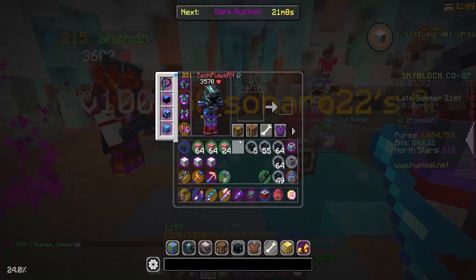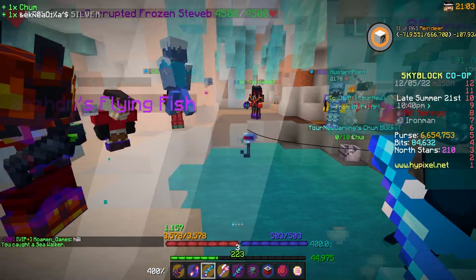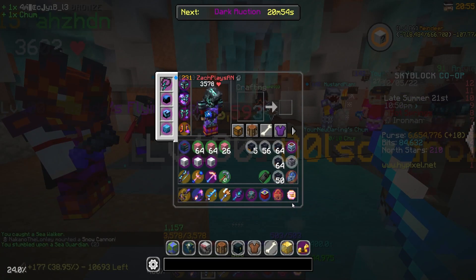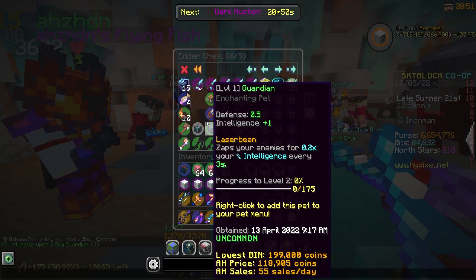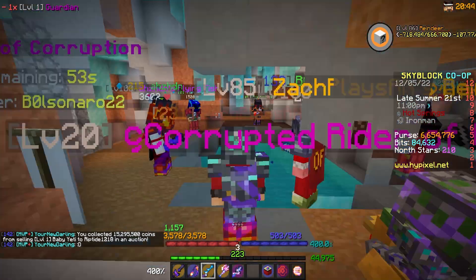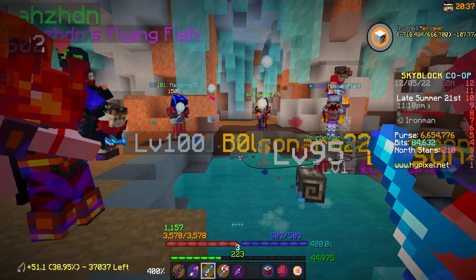I was just fishing and caught an Epic Guardian Pet. I can't remember what rarity my original Guardian Pet was that I leveled to level 100 and upgraded to legendary — pretty sure it wasn't legendary. So this actually might be the highest rarity Guardian Pet I've fished up on this profile. I also have a couple of Common ones I've been getting recently, and now this Epic Guardian. Not really anything I can do with it, but I guess it's another pet to hold on to or boost the net worth. May as well hold on to it — maybe I'll see how much George wants to give me for it.